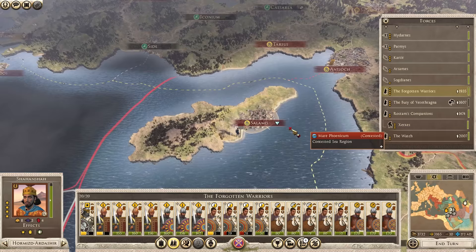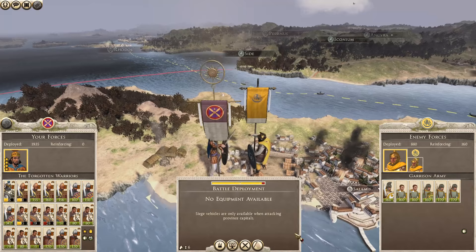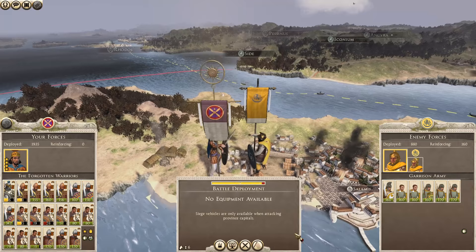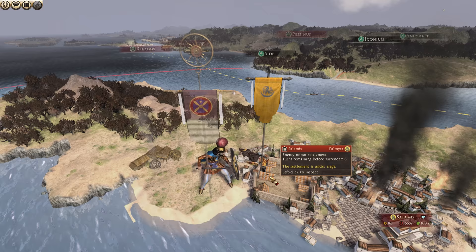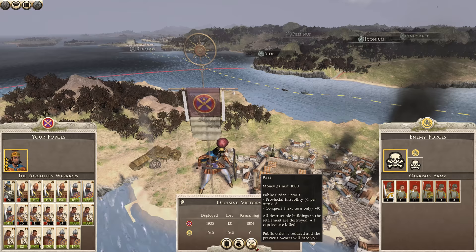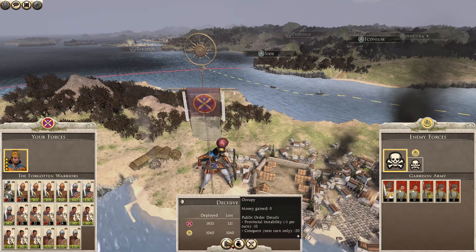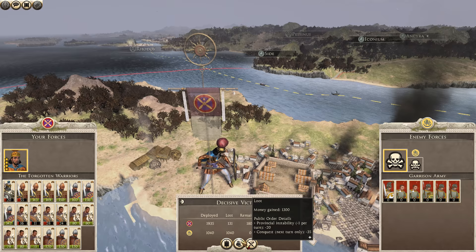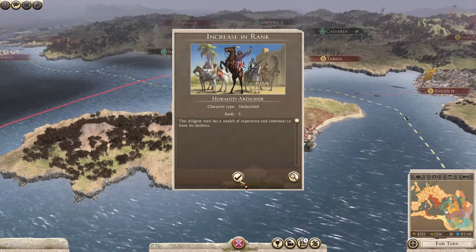The Forgotten Warriors are ready to attack Salamis. It looks like Palmyra has moved back a couple of troops, but nothing that can really threaten Tyros. Let's go ahead and attack Salamis and control this province — we'll auto-resolve with aggressive stance. And that will be ours. Province secured. Public order in this province is really low, so raising it might not be the best idea because we'll get minus 40 from Conquest. But the provincial instability is frustrating — I don't want to be sitting around. Let's just raise it. If it causes a rebellion, so be it.